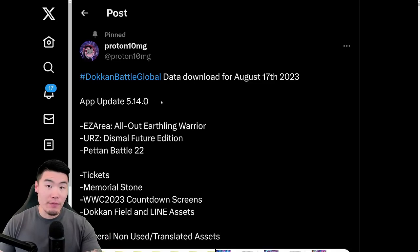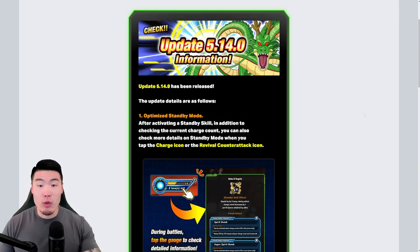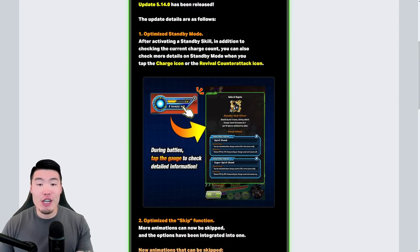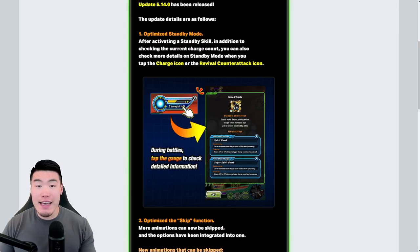The first thing we got was the app update for global 5.14.0. So on the dokkan.wiki website, update 5.14.0 information: number one, optimized standby mode. After activating a standby skill, in addition to checking the current charge count, you can also check for more details on standby mode when you tap the charge icon or the revival counterattack icon.